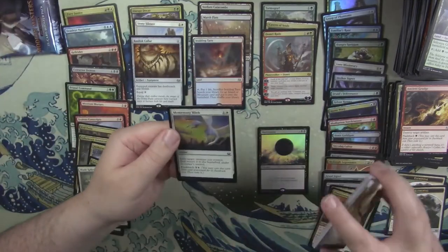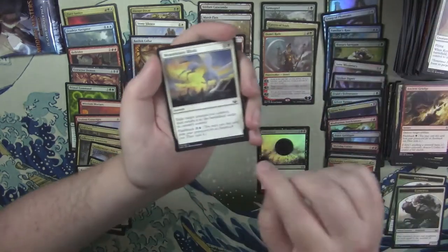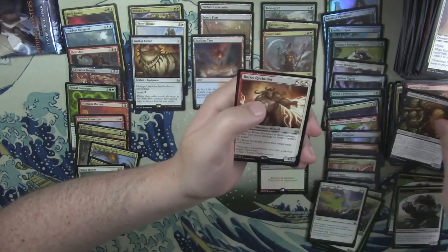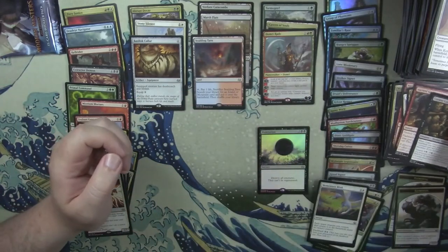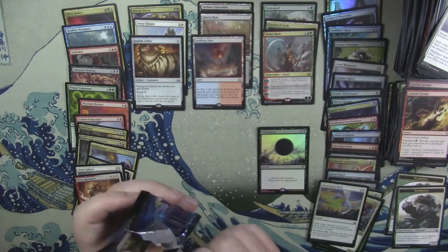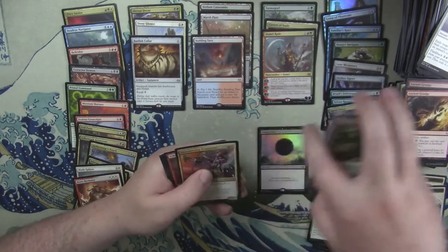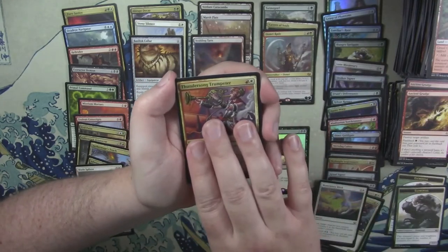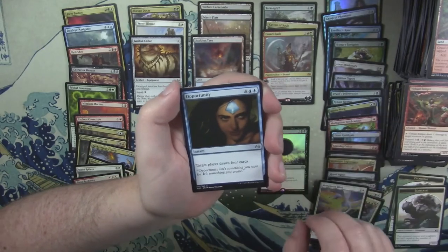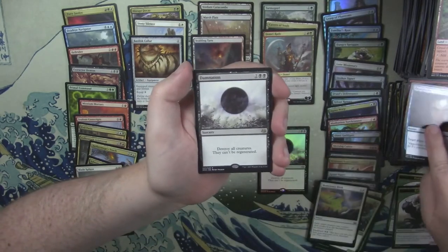Alright, two packs left. Momentary Blink. We're gonna slow roll the rest of this pack and the next one. Momentary Blink, Thunder Song Trumpeter, Ancient Grudge, and Boros Reckoner. Who's ready for the last pack? We've only hit one foil rare and it was Damnation — pretty damn sweet card, pun intended. We didn't open a single uncommon of note from this set. We got another Damnation!